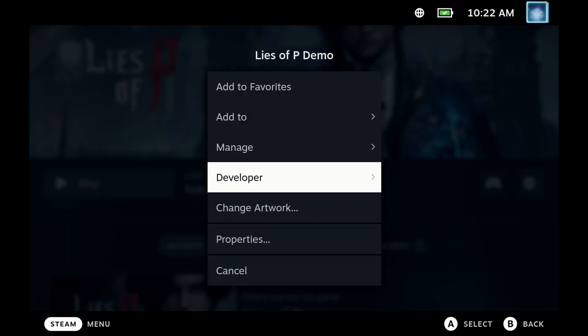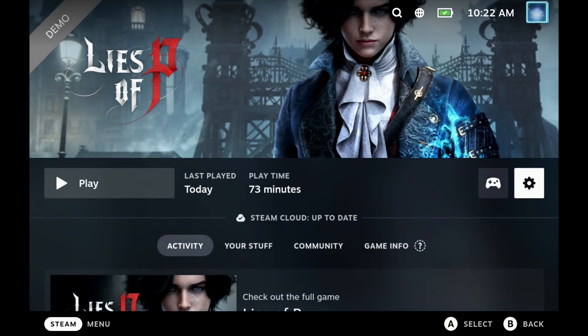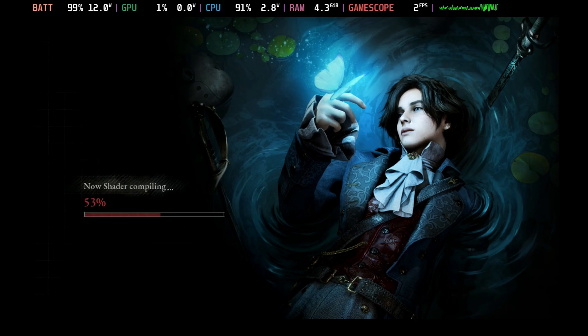Compatibility-wise, there is nothing you need to do — you can run this out of the box with no compatibility changes. It does compile shaders the first time you go into the game, which only takes around 30 seconds but obviously improves gameplay quite a lot.